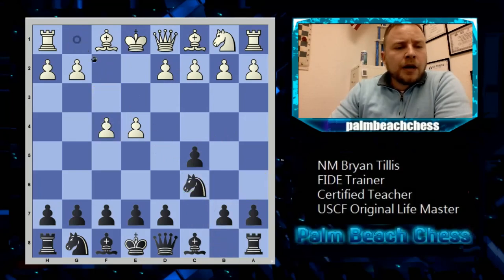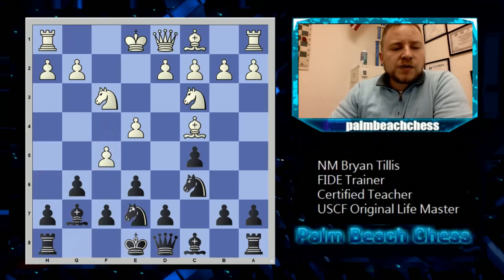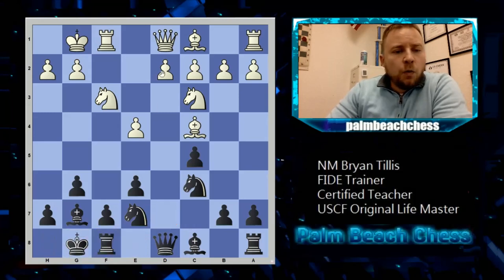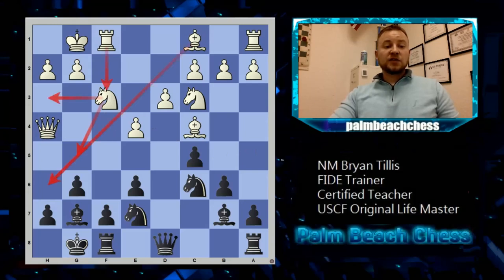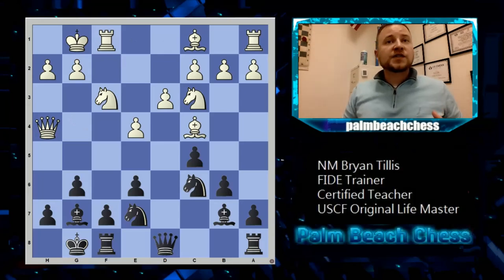I'll use the pure move order with the Grand Prix Sicilian as an example — this stuff was pretty good, you're supposed to sack here. White will build up this attack where it's pretty clear what he's doing — he's looking to maul you. We see the collection of pieces and the aggression. In nearly all lines of the Grand Prix with a bishop on c4, this queen e1 to queen h4 idea is the plan. It's almost automatic.